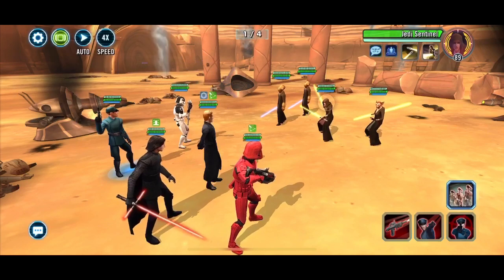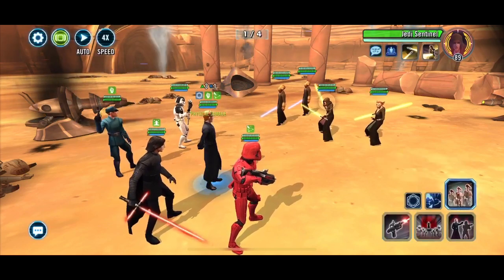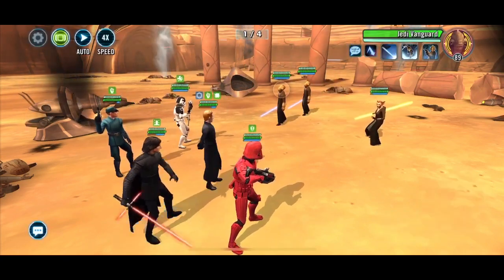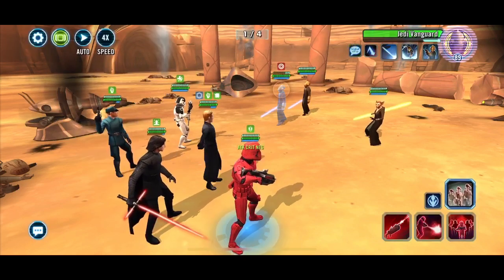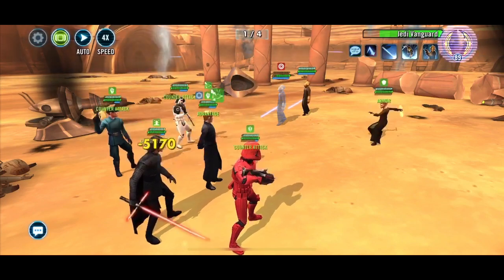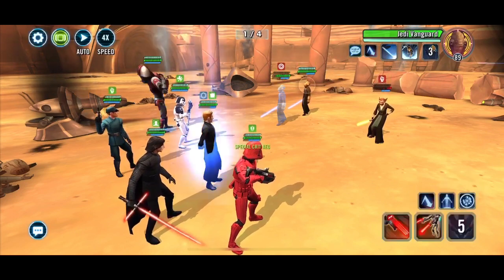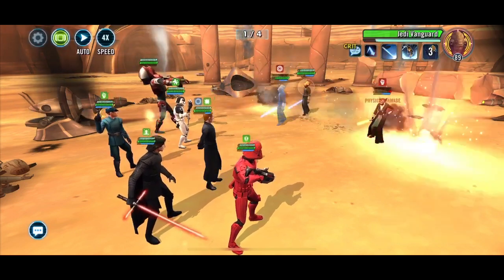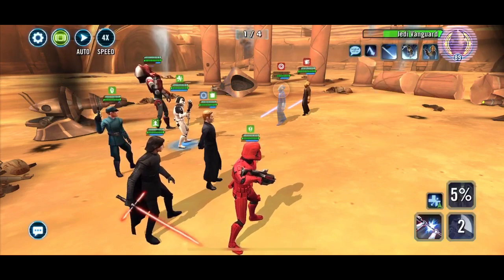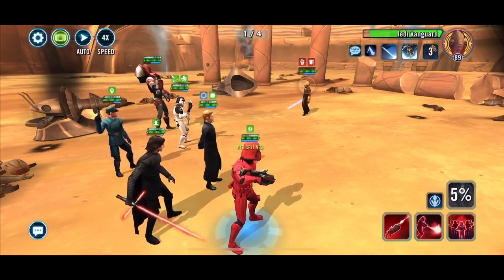This was actually the last battle I ran. Relic-wise, my First Order Officer is Relic 1, General Hux is Relic 2, and then Crew, Death Trooper, and of course Mr. Red — aka First Order Sith Trooper, Sith Trooper, whatever we want to call him.